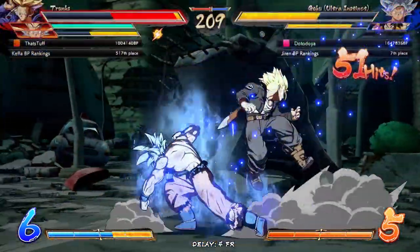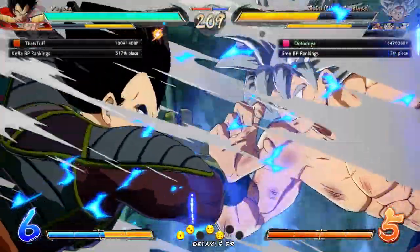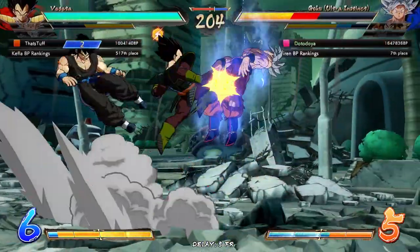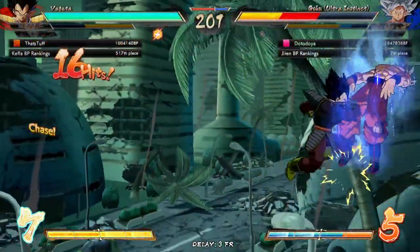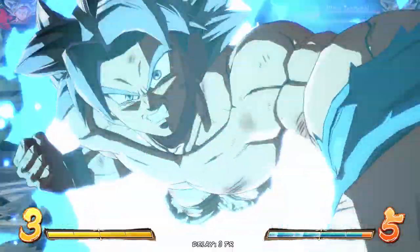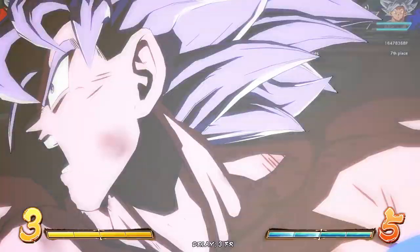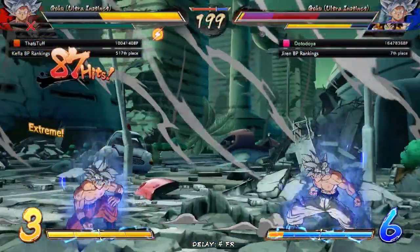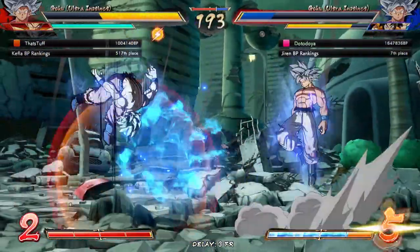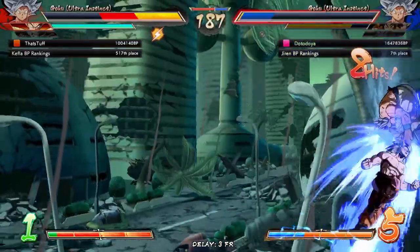That was not the optimal combo by the way, but we got something to connect there — for once we didn't just drop it and continue to fumble it over the next couple of seconds. My counter wasn't enough. We might actually be dead here. I don't think a level three kills from here — yeah, we live this. Living it. We live right? I'm gonna punch him in the face too — boom. Just a couple of UIs doing what UI Goku does, huh.